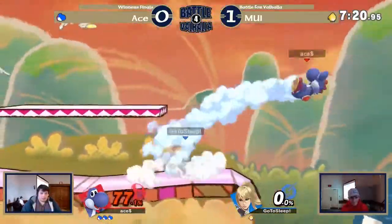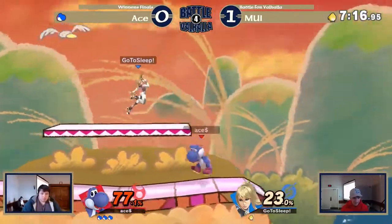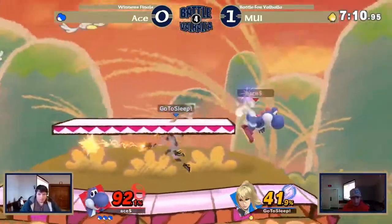Why'd he down air? Down air at 69%. This isn't good. 90% — I don't think the ZSS was the play here from MUI.